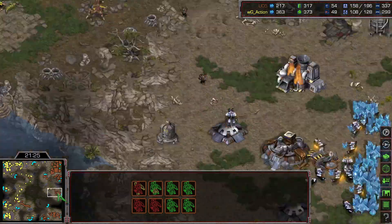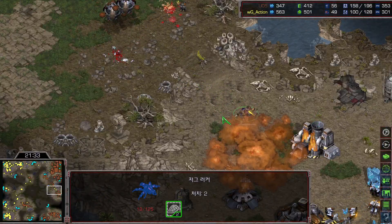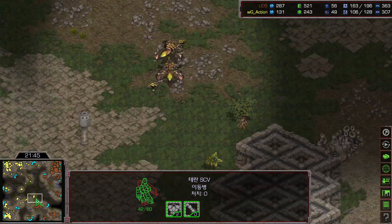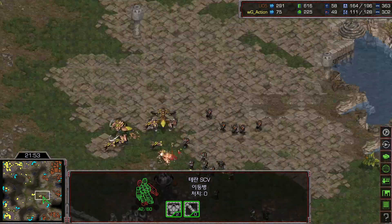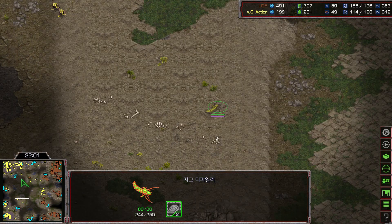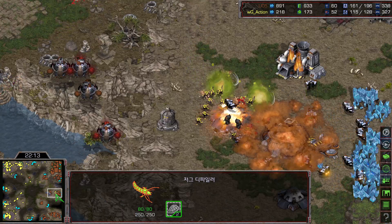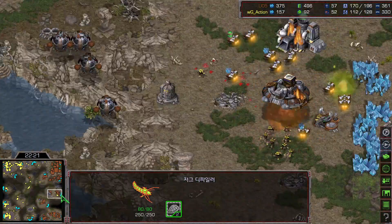Defiler and lurker with dark swarm is buying so much time. The main army was attacking at the center against the ultralisks. More defilers are coming — there's a lot of defiler. One defiler at the center, one over here, one over there — defiler is literally everywhere. Every time Rush moves in any direction, there's always a defiler standing ready. Action is so strong in the late game right now, using defiler everywhere. The three o'clock high-ground expansion still has nice minerals remaining but is getting denied.